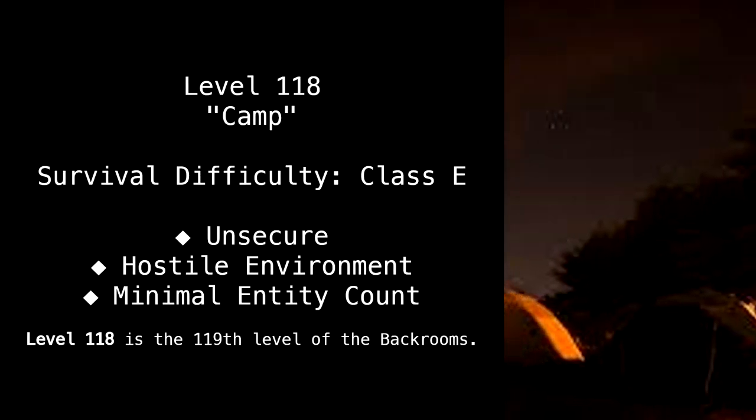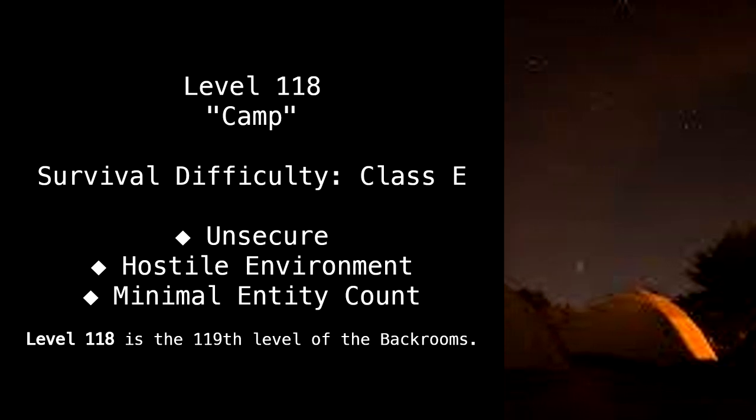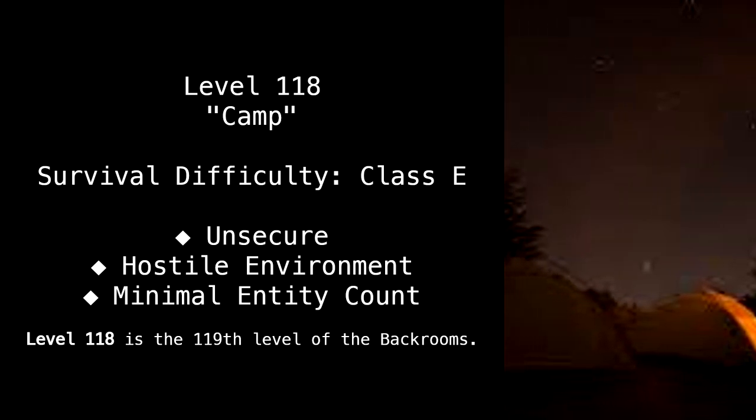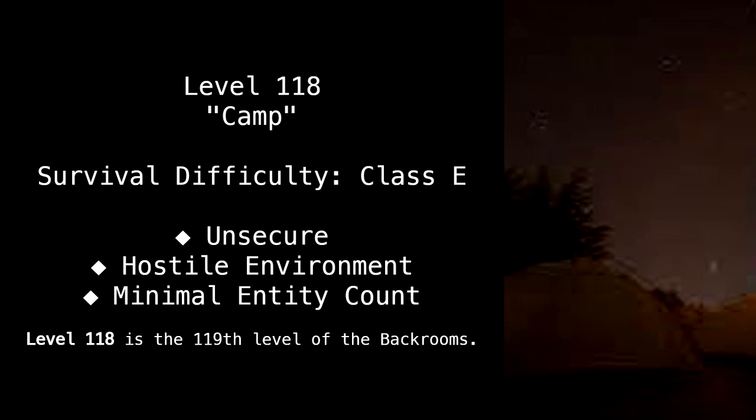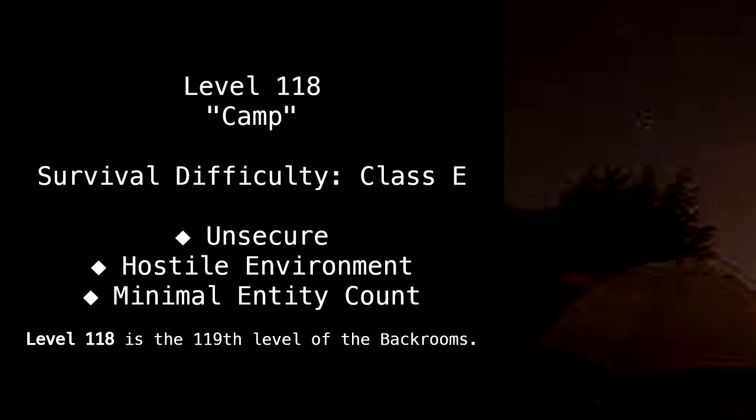Level 118. Camp. Survival Difficulty: Class E. Unsecure. Hostile Environment. Minimal Entity Count. Level 118 is the 119th level of the Backrooms.